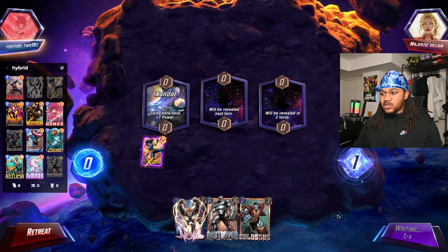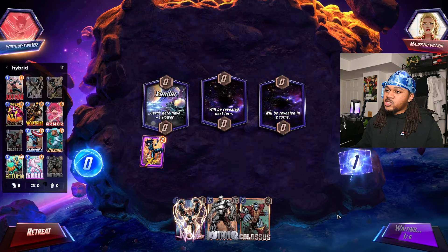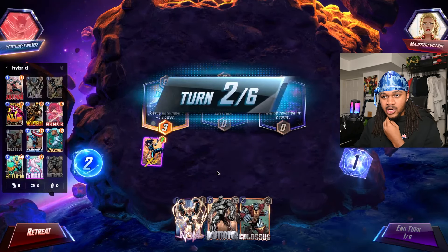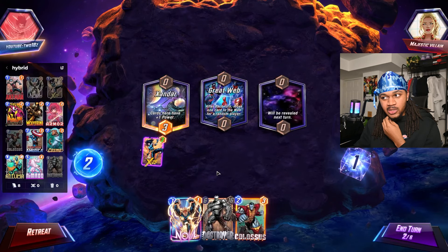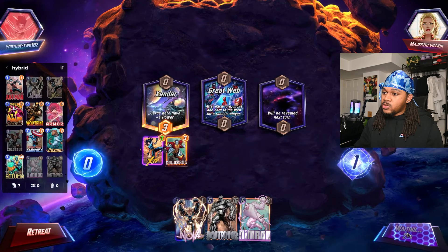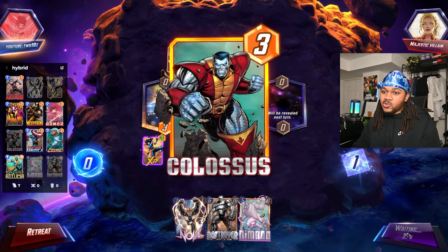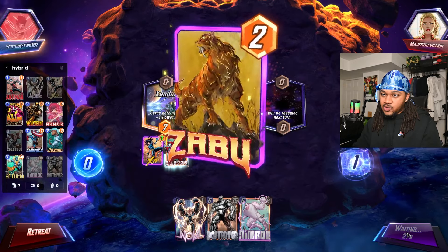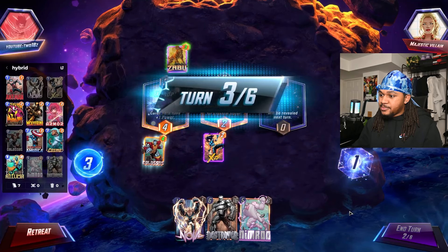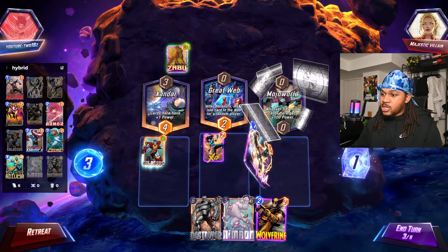To use Destroyer effectively, I feel like you're looking to counter other Destroy decks. That's why this deck is named Hybrid — you have Armor and Cosmo. But you also have Carnage, Wolverine, and X-23, so it's a really interesting thing. If we got more cards here — gets plus 100 — we're just gonna put both of these down.